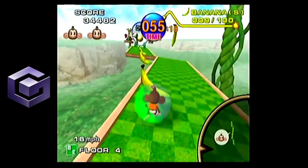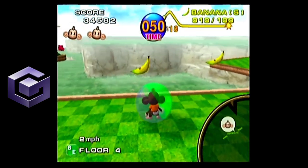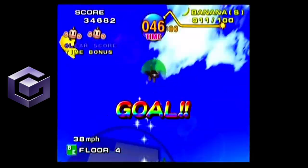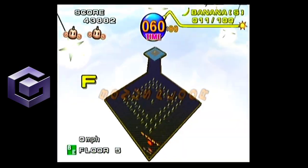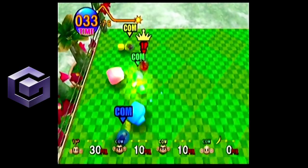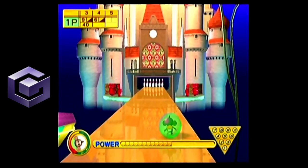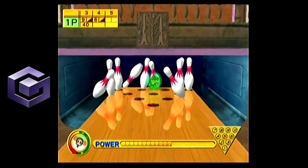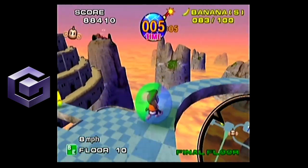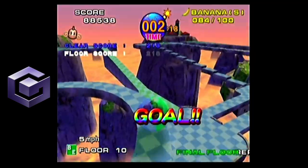Super Monkey Ball is a super cutesy monkey-in-a-ball game where you tilt the whole world, collect bananas, and just try to make it to the exit as fast as possible. It is not an easy game. There are also tons of mini-games — monkey fight, monkey billiards, monkey bowling, monkey golf, and monkey target, which is loved by everyone. The main meat and potatoes of the game is just moving your ball to a goal. I thought there was no way a game this graphically impressive with such tight controls could ever be ported to a less powerful system — until I saw Super Monkey Ball Jr. for the Game Boy Advance.